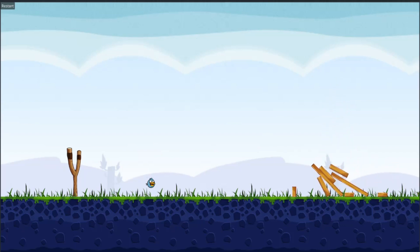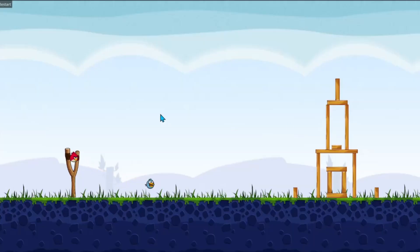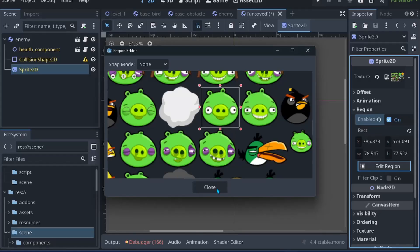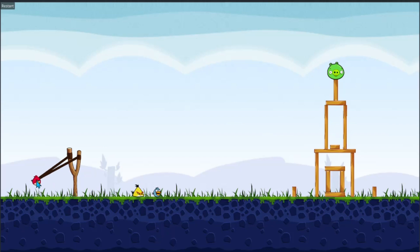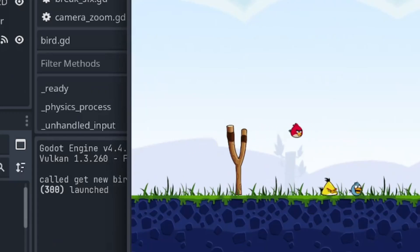Next I take the black sound effect from my previous video. Play. What the fuck. This is the enemy, very simple. Now let me try to hit the enemy - the enemy should die. Why the bird die? Theoretically it should be very simple.